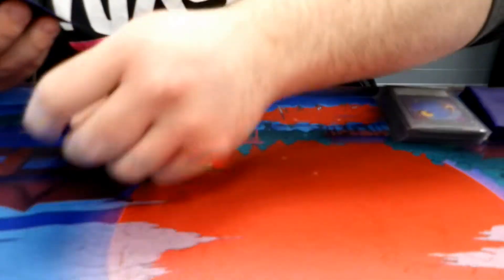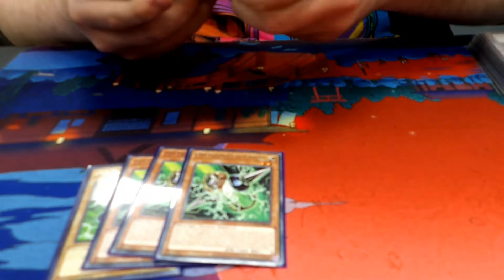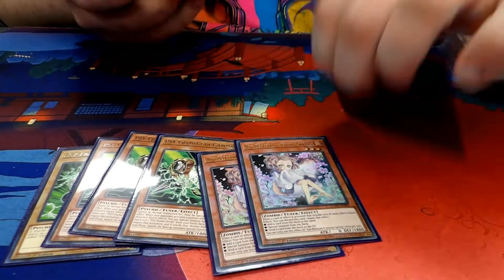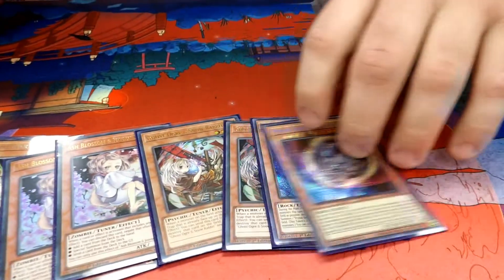I played Dragon Link at the Tulsa Regionals, and this is my list. Hand traps: I got a gamma package, two Ash Blossoms, two Ghost Ogre, and two Nibiru.